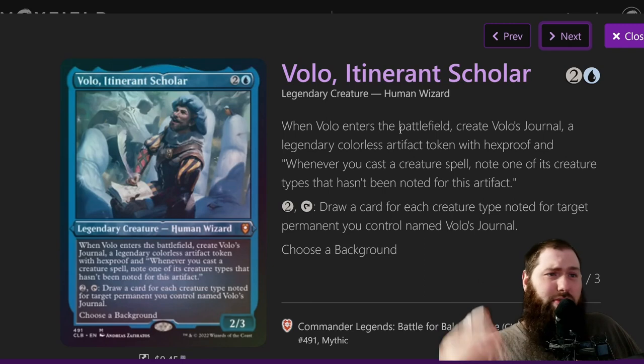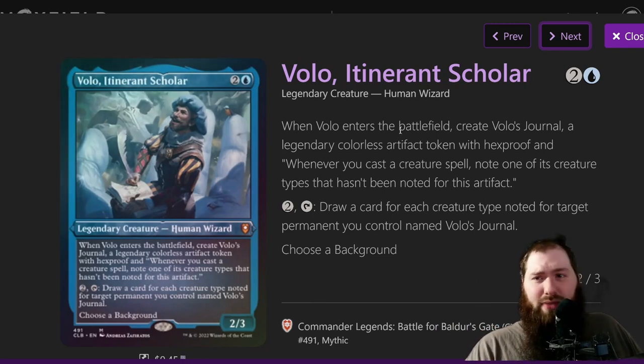Volo, just in case you don't know who he is — three mana, when he enters the battlefield you create a Volo's Journal token. That journal token has hexproof, and whenever you cast a creature, it doesn't have to resolve, you note one of its creature types. Then Volo's activated ability costs two colorless mana: tap him, draw a card for each creature type noted on the permanent you control named Volo's Journal.